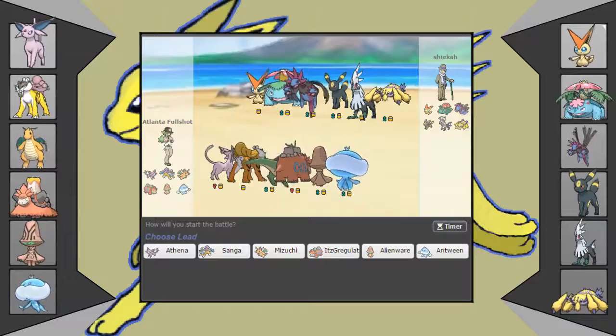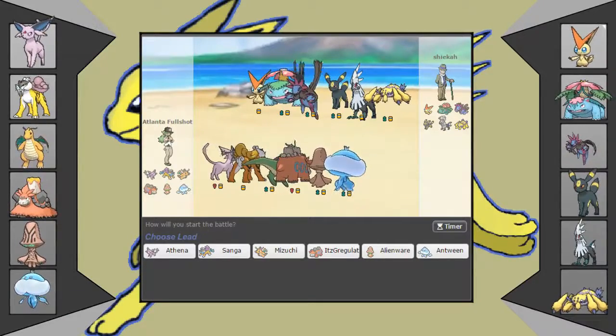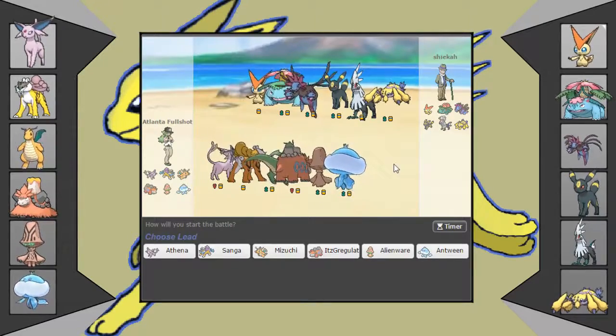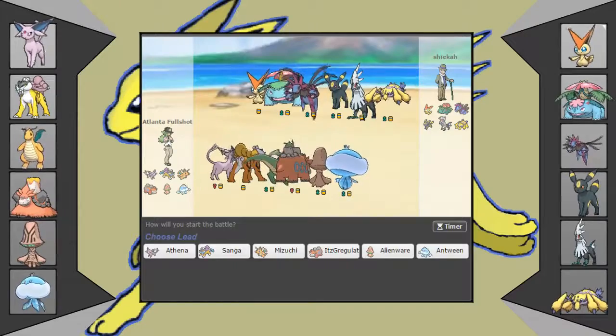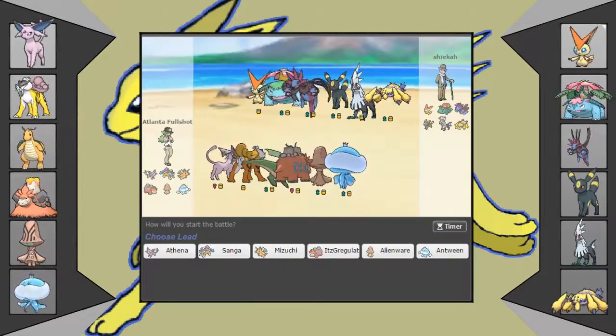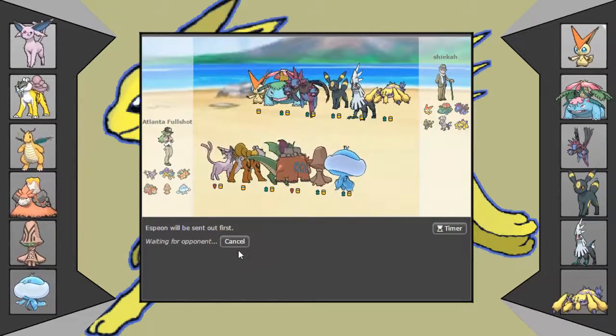Hello and welcome to the cast. Welcome to our USL Week 1 battle versus the Hyrule Dracos and Coach Alex. He brought Victini, Mega Venusaur, Hydreigon, Umbreon, Silvalli, and Galvantula. He brought Galvantula, so I'm leading Espeon — simple as that, because I need to prevent webs from going up on my side of the field.